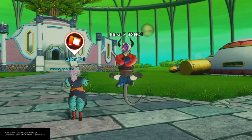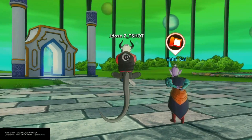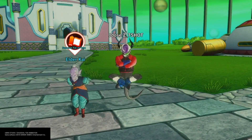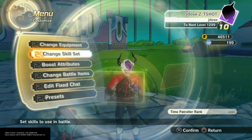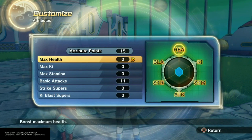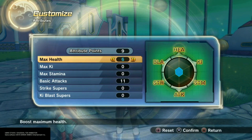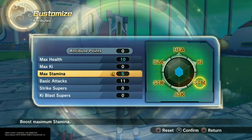Last time Jado Z fought off Nappa so Goku and Vegeta could have their famous beam struggle. I've been meditating for hours under the leadership of Piccolo and I've leveled up in the meantime, so we have to distribute our skill points around the board. I need some more health — put 10 in there and put 5 in stamina. That should be good.